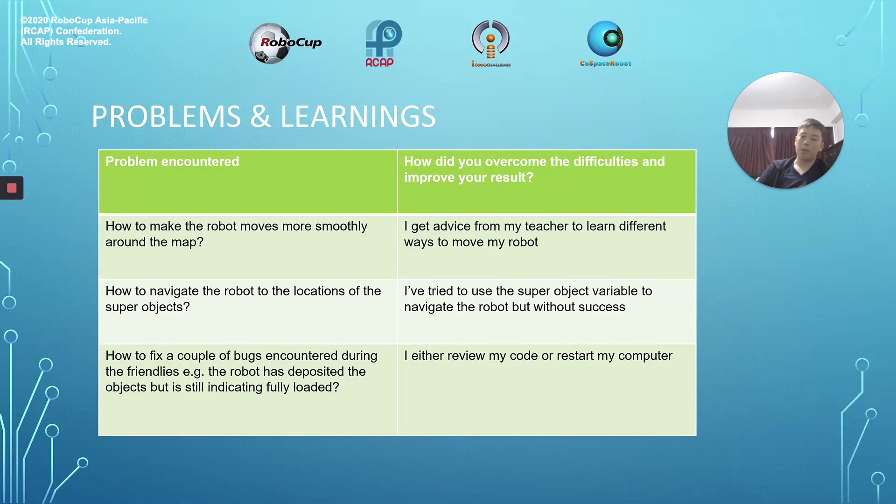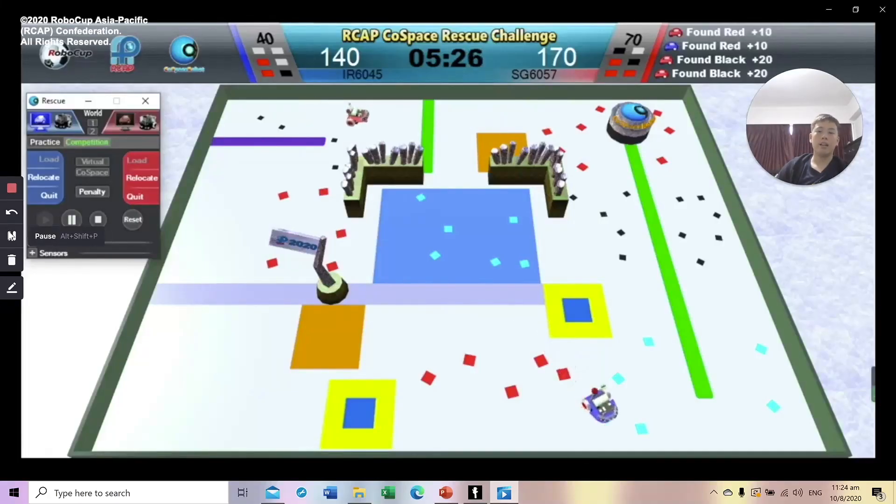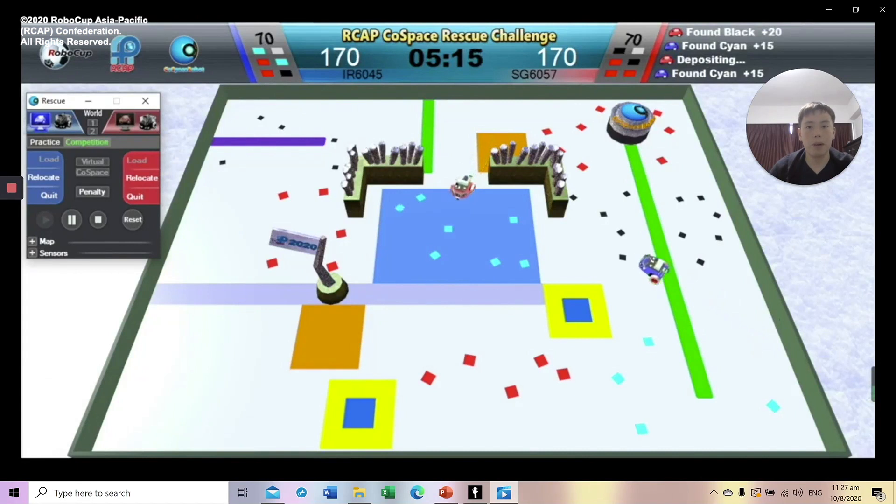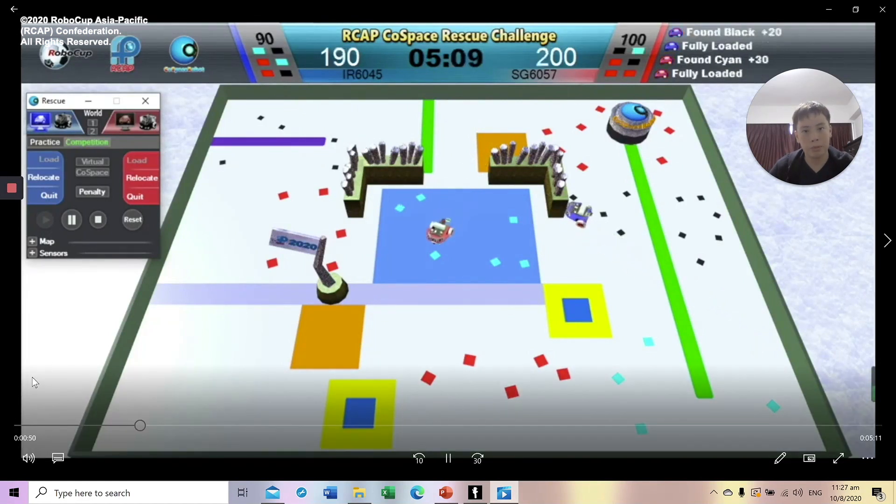The last problem, and most annoying, is how to fix a couple of bugs encountered during the friendlies. For example, the robot has deposited the objects but still indicated fully loaded. I fixed this by either reviewing my code or restarting my computer. You will be seeing my robot, the red one, depositing and the loaded objects remaining full. I would suggest that the organizer look into this bug and fix it, because it would help save a lot of precious time during the challenge.